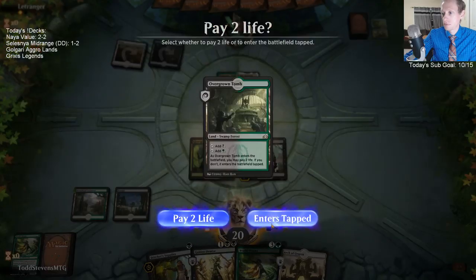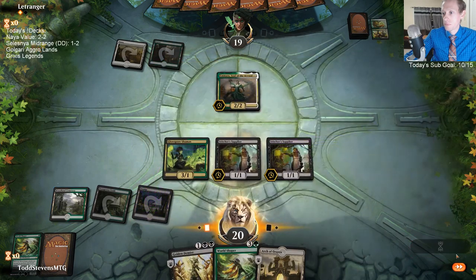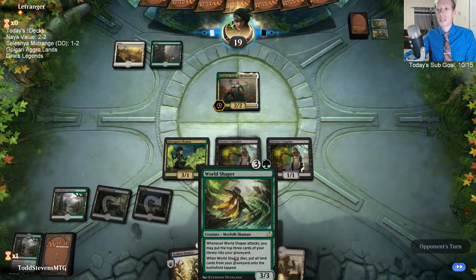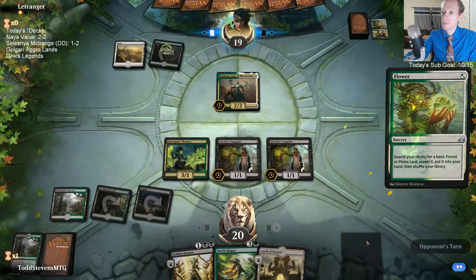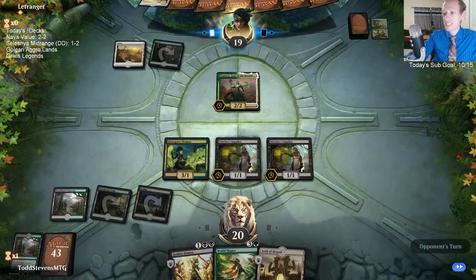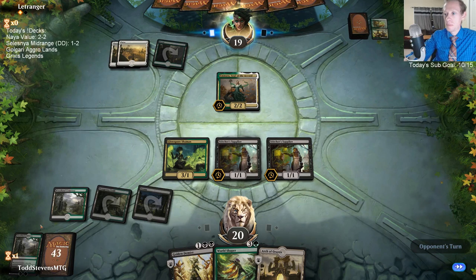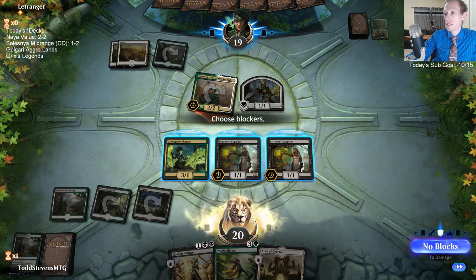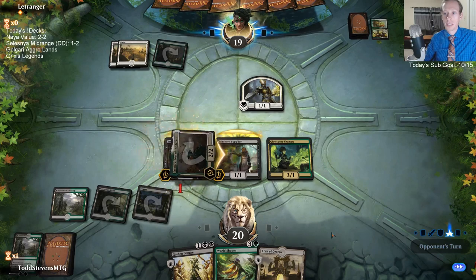We're trying out this spicy brew here. No attacks — we're going to get as many lands as possible in the graveyard for World Shaper. We've got three in there right now. I tried for like two hours to make some deck like this work. Why Scapeshift is good: it can get any land out of your deck, not just basics, so getting utility lands is really powerful.